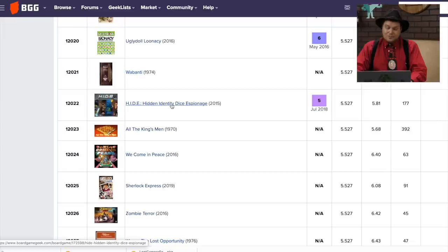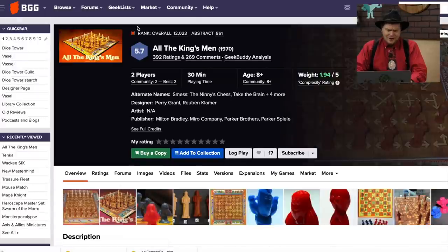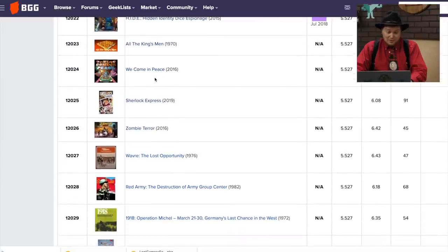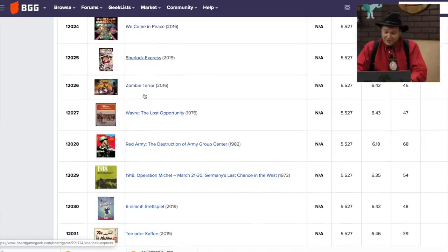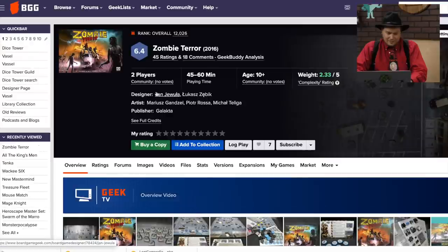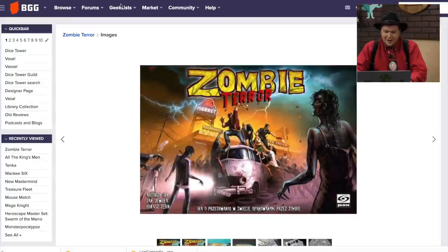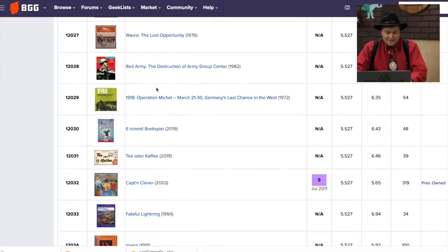Hidden Identity Dice Espionage — talked about that one before. I the King's Men — there's been a lot of shifts in the rankings since last time I recorded, because this is yet another one that's dropped down pretty fast. We Come in Peace, Sherlock Express, Zombie Terror — well, that sounds like a boring game. I looked at this one before too.